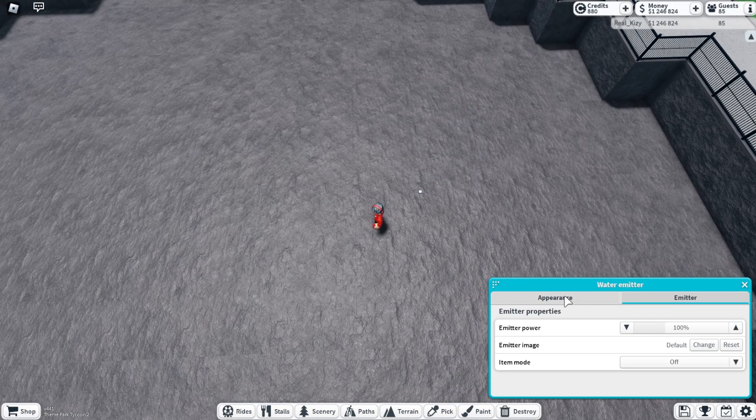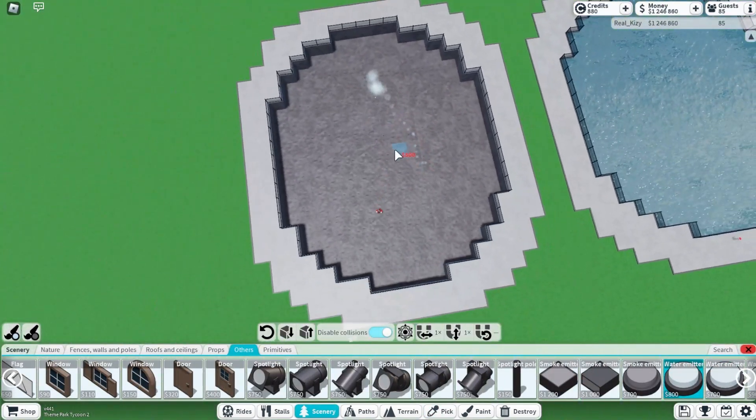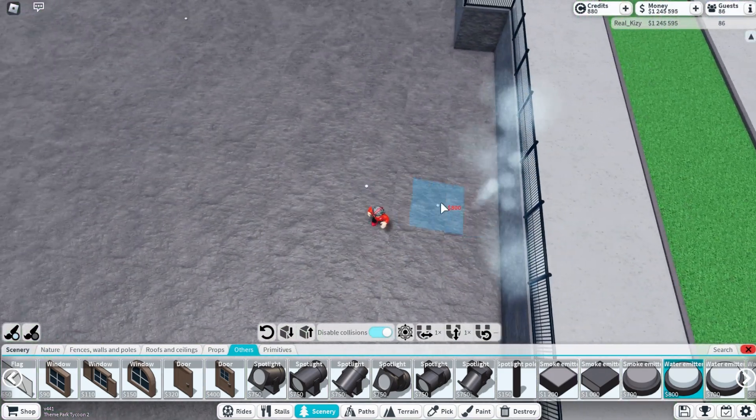Don't forget to turn this thing off - you don't have to change any settings other than that because you can change them in the sequencer. That is the middle point for that circle. For the other circles, we're going to go forward just about to halfway right here.